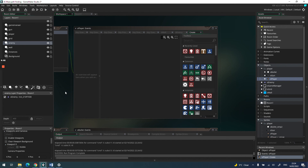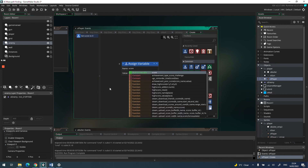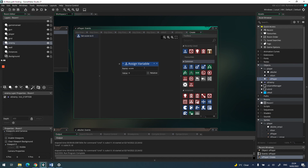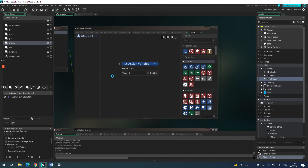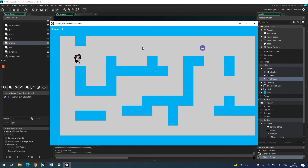To fix the score reset, in the player's create event just add score equals zero — lowercase score because I'm using the built-in variable. Let's press play, shoot some enemies — we've got two — now get hit by an enemy. There we go, the score has reset.